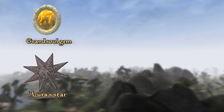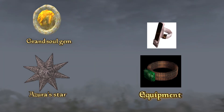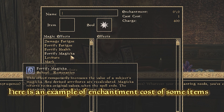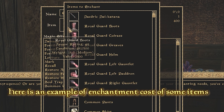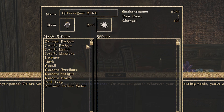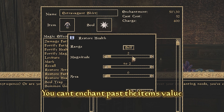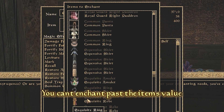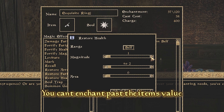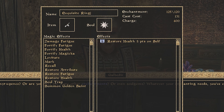Once you've gotten yourself some Golden Saint souls trapped in Grand Soul Gems or Azura's Star, you now need to get some equipment to enchant. The gear you obtain can't be enchanted equally — if you get a common ring it'll have low enchantment power, in contrast to an exquisite ring. The same concept applies to clothes too, so common robes will have less enchantment power than exquisite robes. I'm just going to focus on jewelry today, because once you know how to enchant your own gear, you can experiment yourself — making levitating robes, a levitating belt, whatever you like.